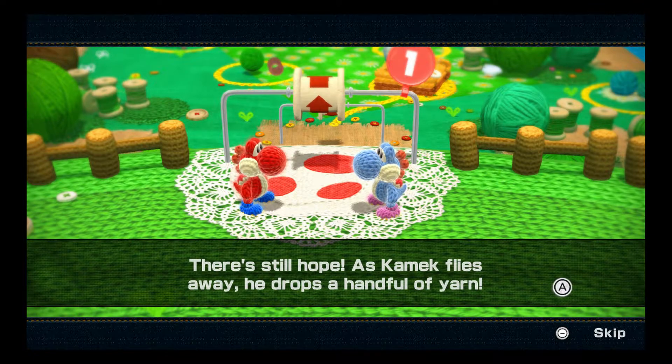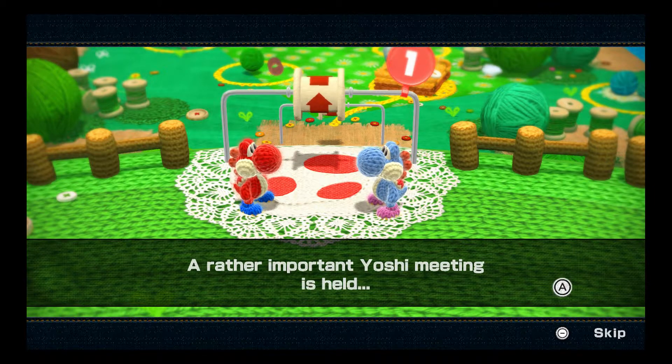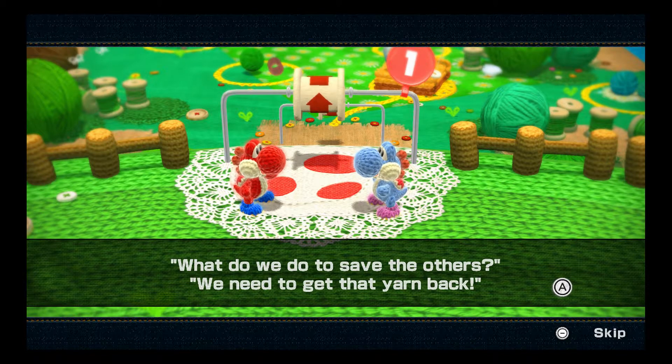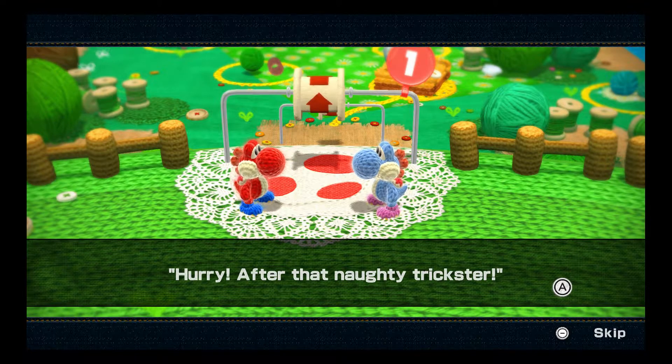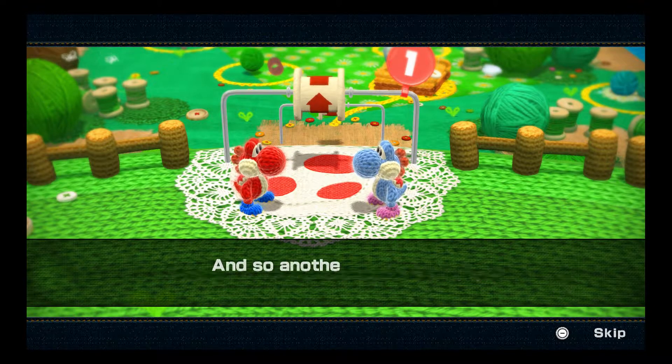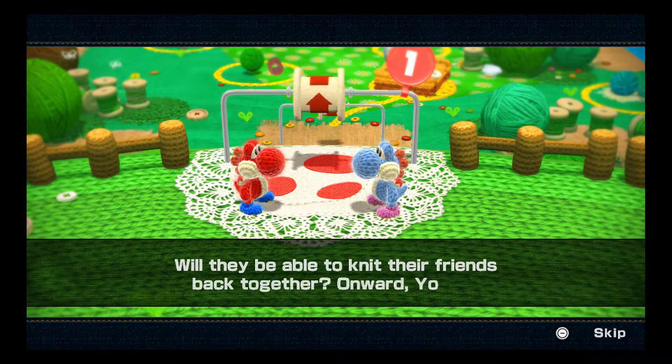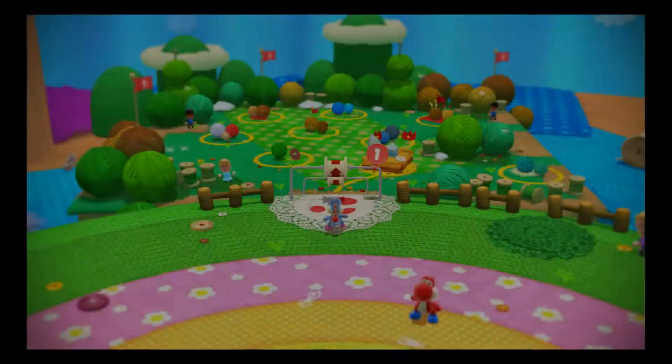There's still hope. As Kamek flies away, he drops a handful of yarn. A rather important Yoshi meeting is held between the two remaining Yoshis — "What do we do to save the others? We need to get that yarn back. Hurry! After that naughty trickster!" And so, another grand Yoshi adventure begins. "Will they be able to knit their friends back together? Onward, Yoshis!" I love the narrator.